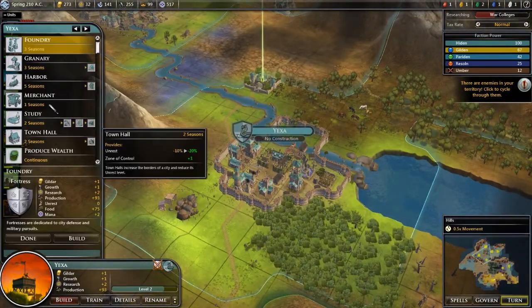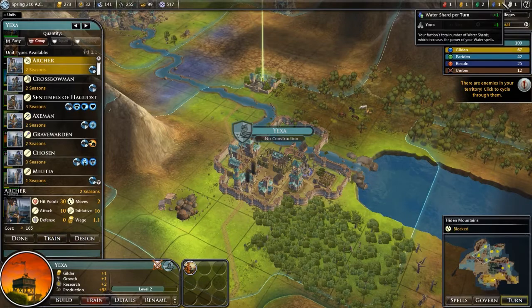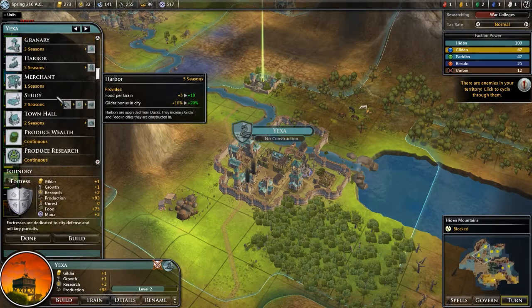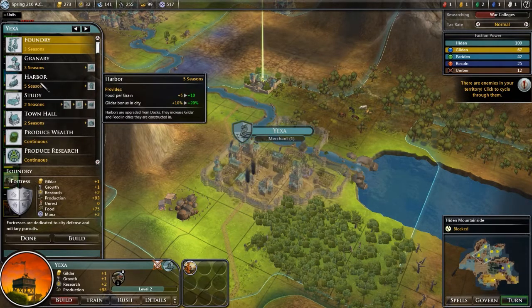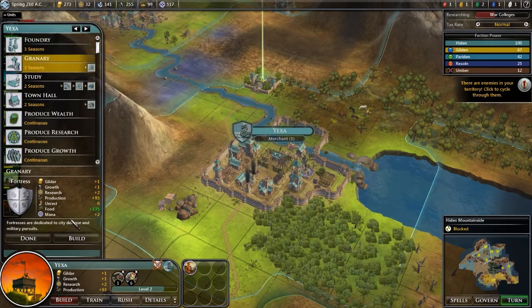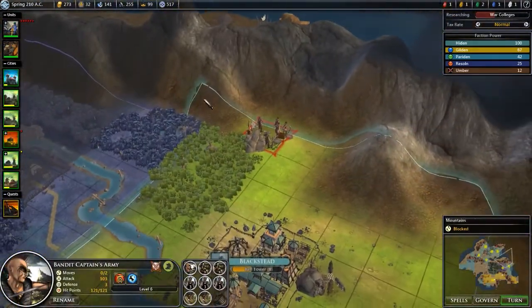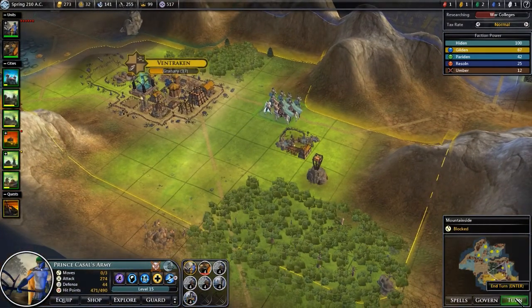How much more experience do we need before we reach the next level? Not that much, but it's still not worth it to use Destiny's Insight or anything like that. Now what can we get in here? Nothing much. So I will design a new unit, and actually I might just wait 8 seasons - then I can get the first aid kit for them as well. In the meantime I'll get a merchant, a harbor, a granary. That's 9 turns so that'll be fine. Enemies in your territory - nothing we didn't already know about. Let's just end the turn.